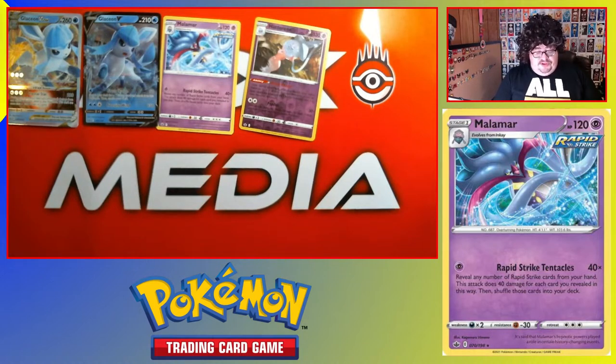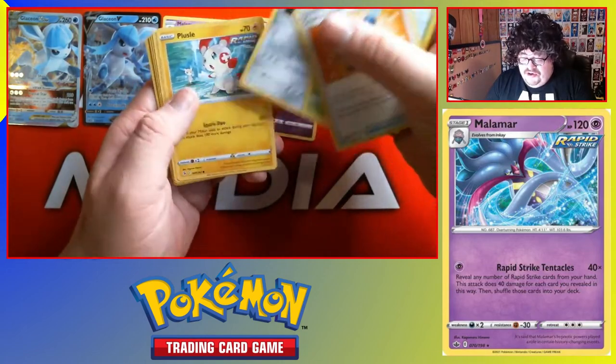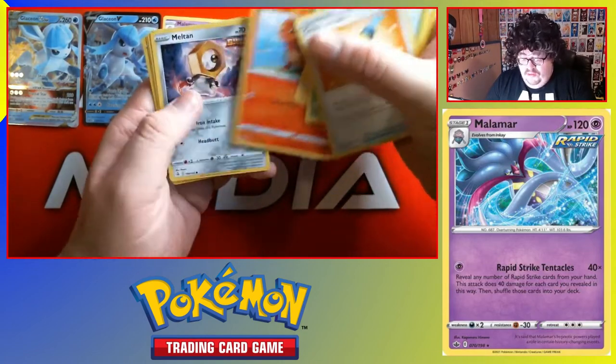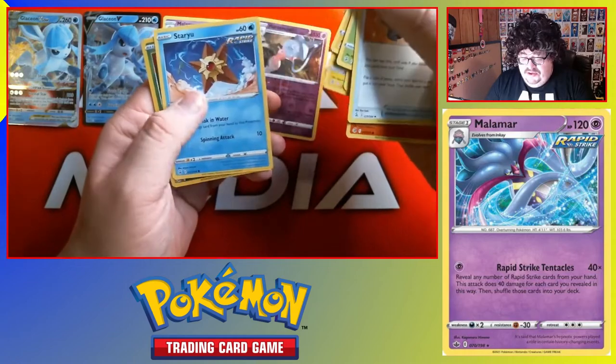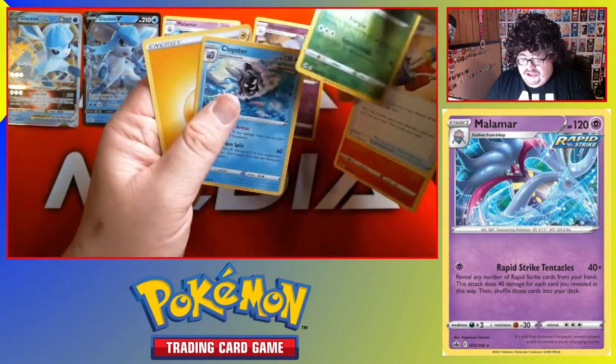First pack of Fusion Strike from this box. One, two, three — boom, moving to the front so we can see: Cramomatic, Archeops, Perserker, Plusle, Vulpix, Melthan, Toxel, Staryu, reverse Grubbin, and a Cloyster for the rare.